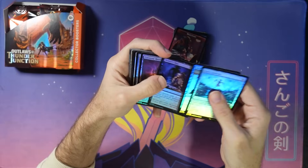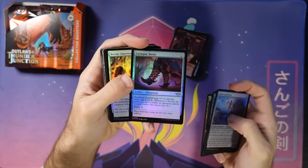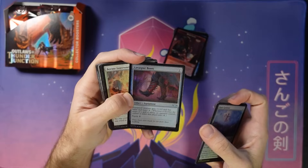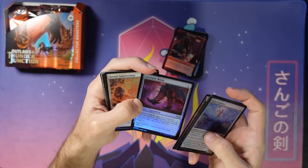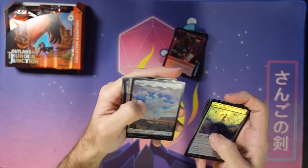Oasis Gardener — here are all the commons. The boots — I think these boots are going to be pretty Commander playable. They're no Swiftfoot Boots or Lightning Greaves, but it's a good job. Bovine Intervention — another card I could see playing. There's the plains — gorgeous.